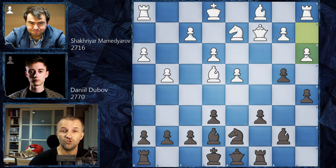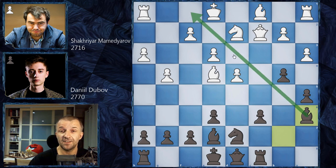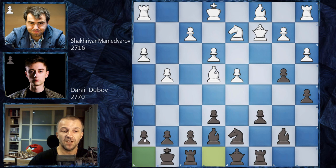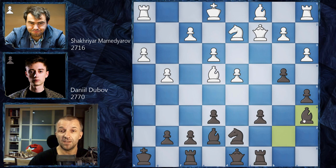And here Mamedyarov plays a3 — he wants to solve the problem on the queenside, what to do with these pawns. At this point, Daniel Dubov could try bishop on a6 and then the king couldn't castle, so white would be forced to play something like bishop on d3, maybe exchange bishops, then c5, and black has a very nice position. However, Daniel Dubov goes for castling, possibly missing that he's going to lose the pawn on h7. We have king on h8 and now bishop on e4, and only now bishop a6 by Daniel Dubov — he found this continuation just a bit later.